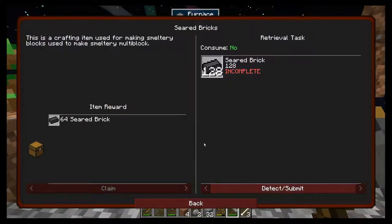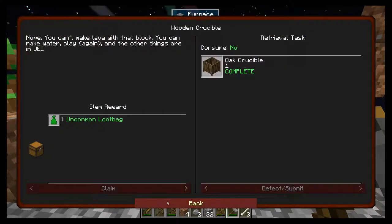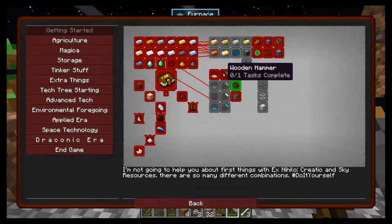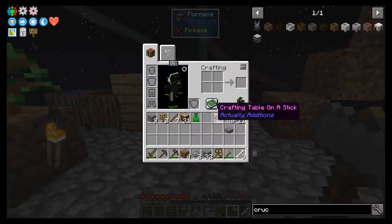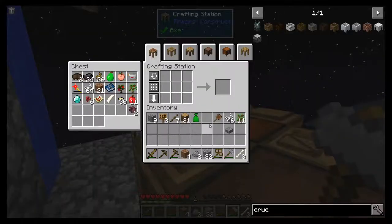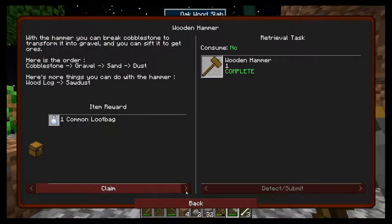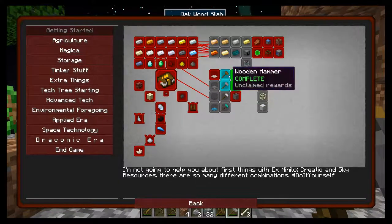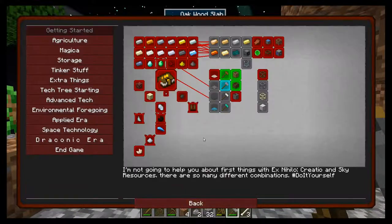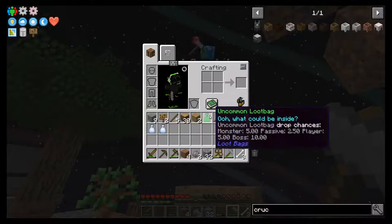That gives us a grapple. Now getting started with a bag — so, wood hammer. I guess we're going to have to do one of those too. Probably means we'll have to make another stone hammer at some point. That's fine, because we'll actually be using a lot of those. I like when you don't have to go back over your own work.